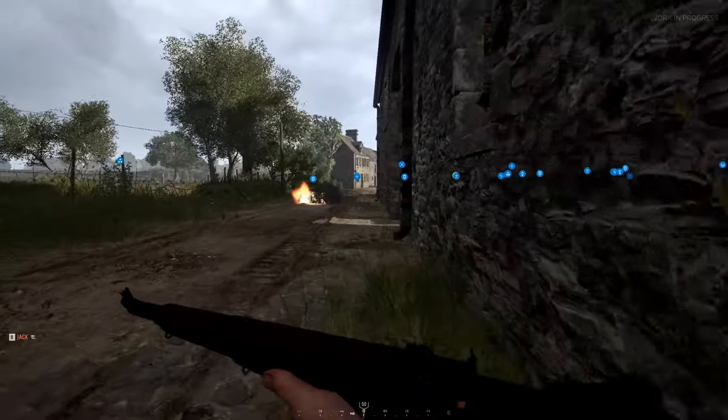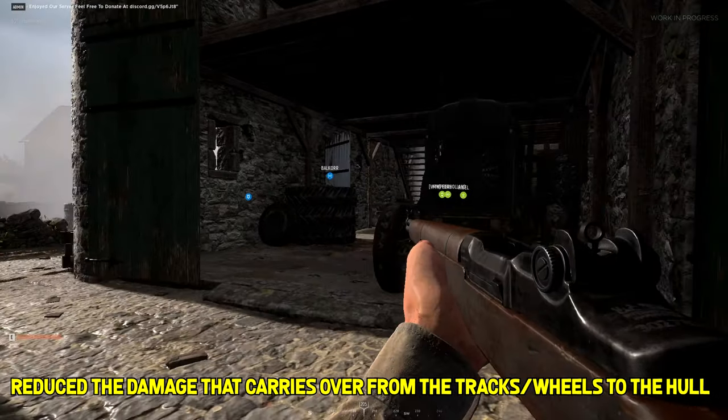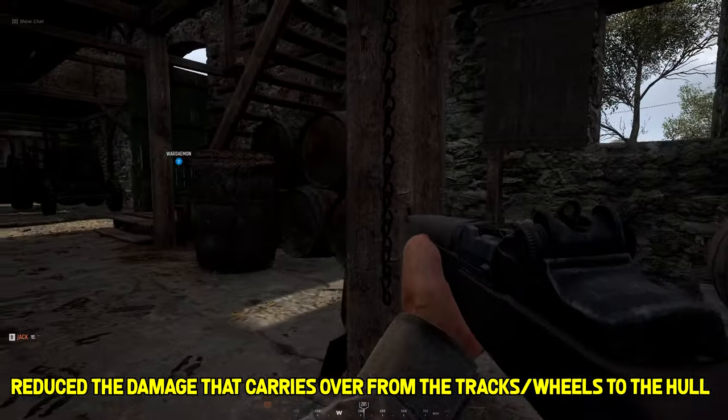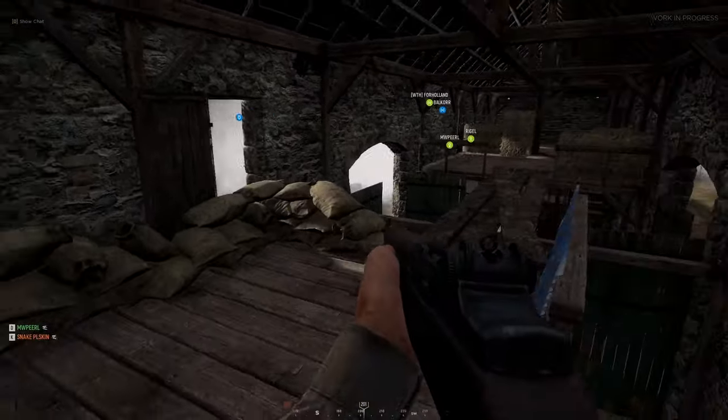Very important news for anti-tank players: they reduced the damage that carries over from tracks and wheels to the hull. Body shots are now more effective and efficient than repeatedly shooting the tracks and wheels.